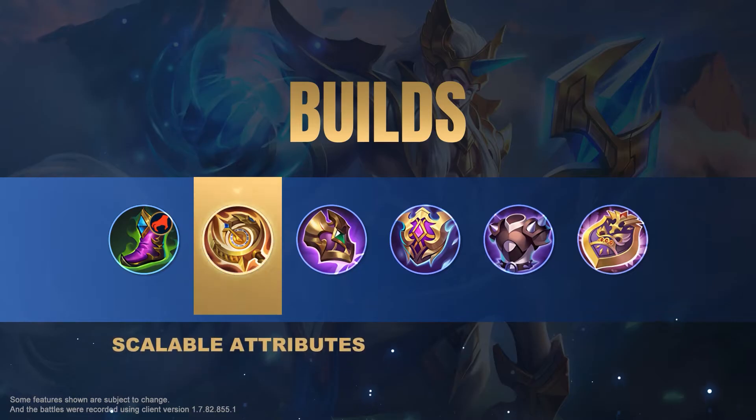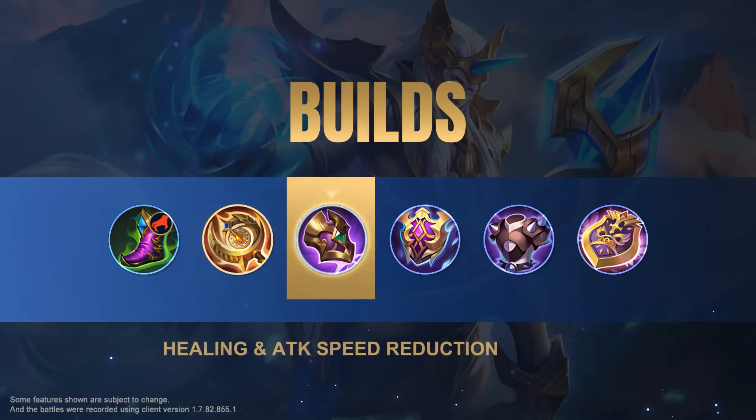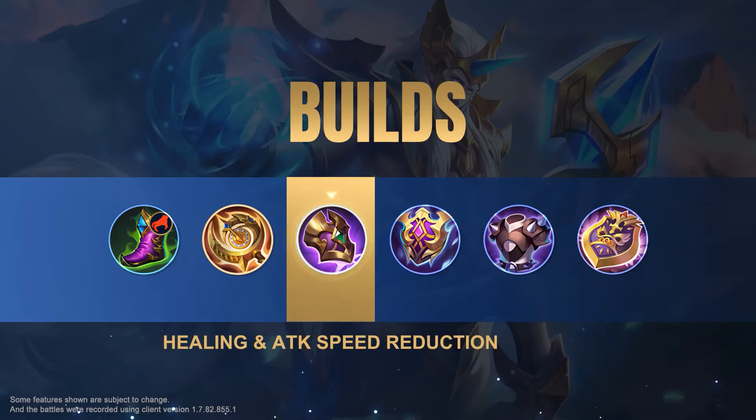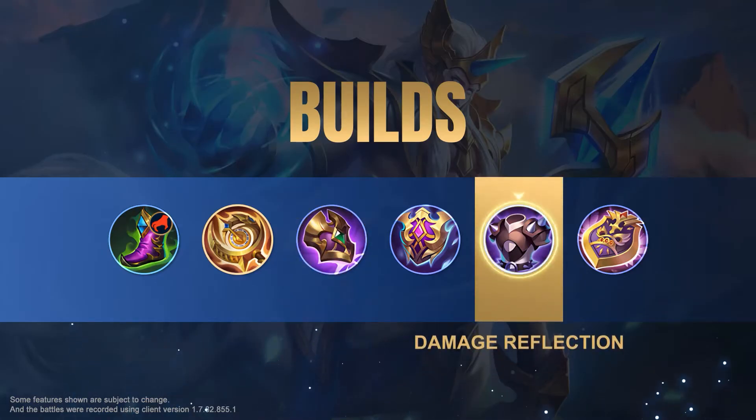Clock of Destiny is Hylos's core piece of equipment. The large amount of mana it adds will also increase Hylos's HP thanks to his passive. In the mid-game, grab Dominant's Ice for more defense and HP, and Blade Armor in the late-game for protection against Marksmen.